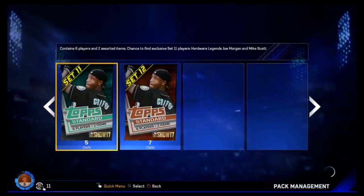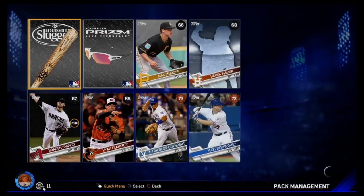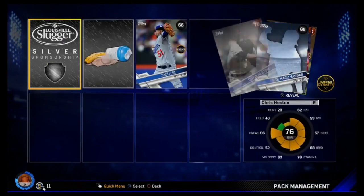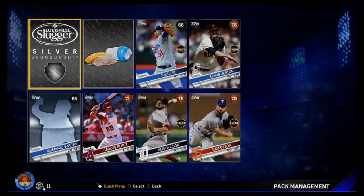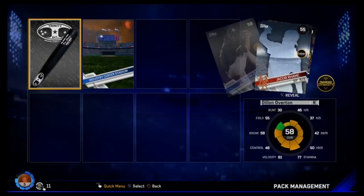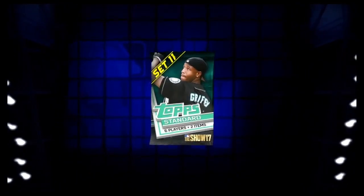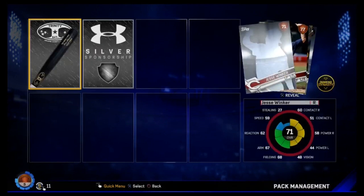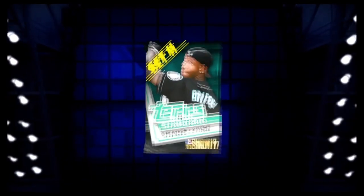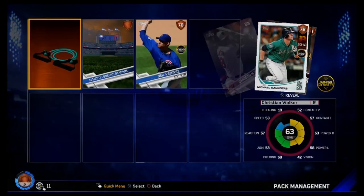Another thing I forgot to mention - they talked about Team Epics that will be in 18, and those won't require you to complete the collections for teams. That's actually a very nice thing. Because if you're a fan of like the Red Sox, to do the Red Sox collection you've got to collect Mookie Betts, Chris Sale, Craig Kimbrel, David Price - there's some really good players there. With a no-money-spent approach, it's hard to do that. Now Team Epics won't require that, though I'm assuming they'll still have collections for players.